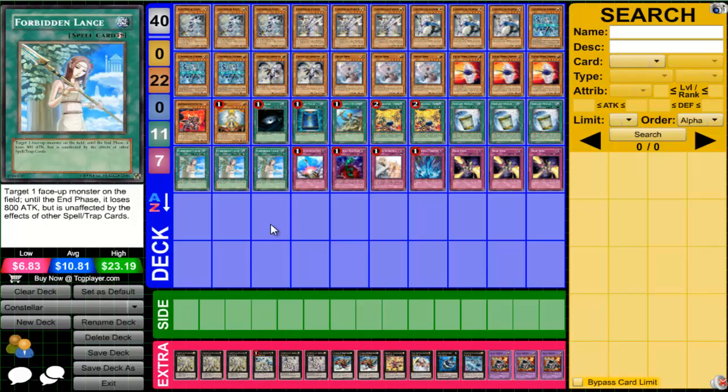This is why I run triple Lance. It protects against cards like Compulsory Evacuation Device, Bottomless Trap Hole, Torrential Tribute, Dimensional Prison, and Mirror Force. It's a really great card. If you're not running Lance, I definitely recommend it this format — it can protect your monsters from both targeting and destruction effects.